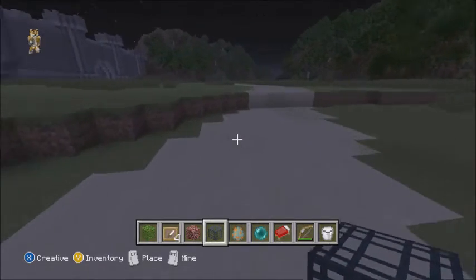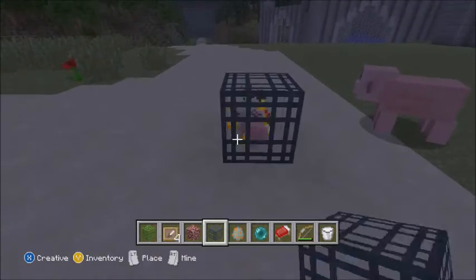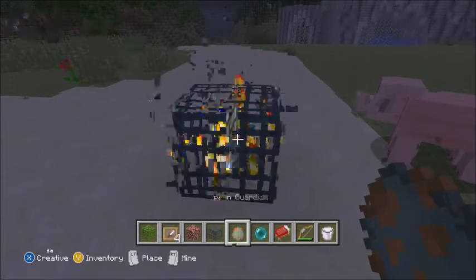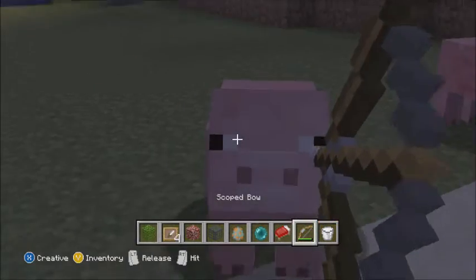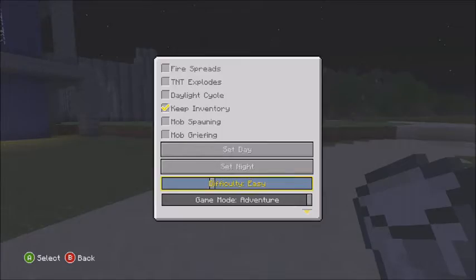You can't get the spawner that I have, but thanks to a modded world I can get the spawner. You're gonna have to find the spawner in a stronghold or dungeon, and then you have to be in creative and get a spawn egg. I'm going to choose guardian since it's the new mob.